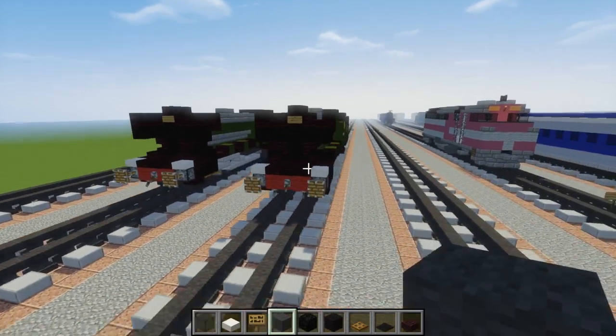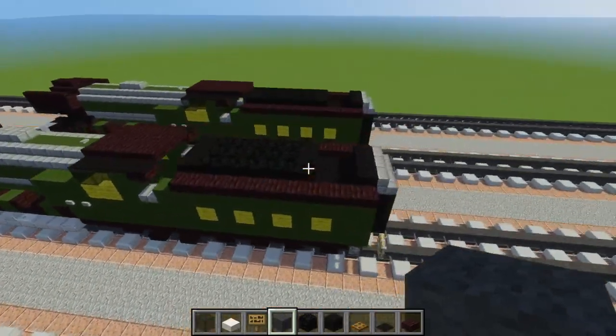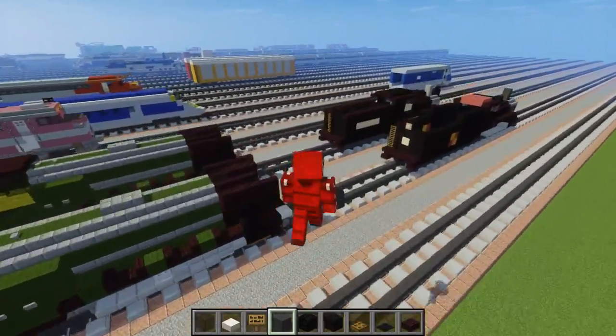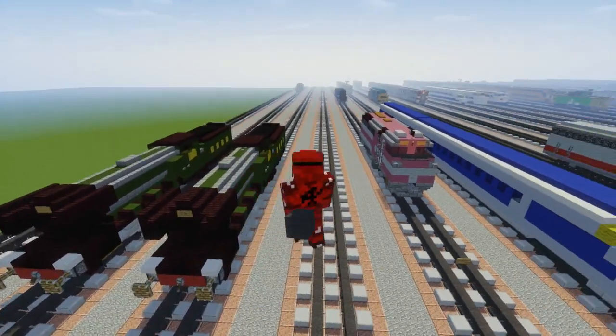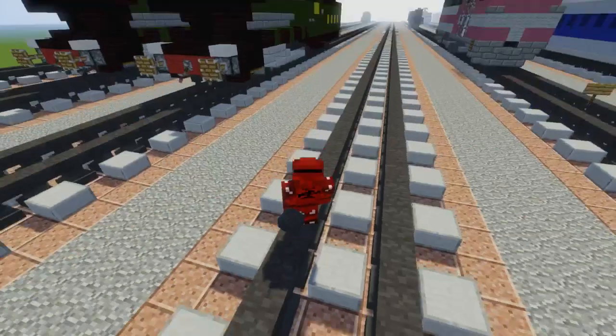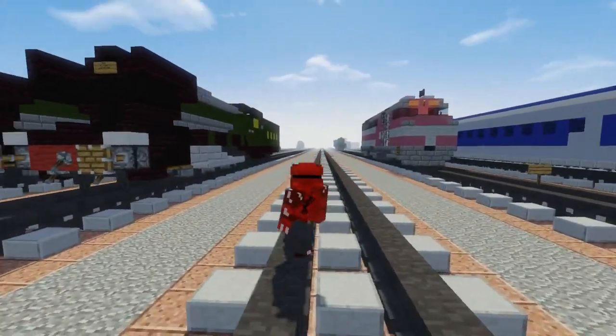Basically, that's how you build the Flying Scotsman in Minecraft. I hope you guys enjoyed this video, and if you did, please subscribe and like this video down below. If you want to do commissions, just check out mycellify.com — I do them for $2. Anyways guys, I'll see you guys later. Bye.